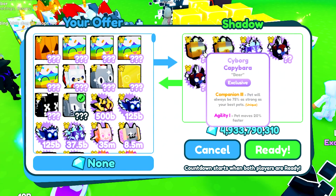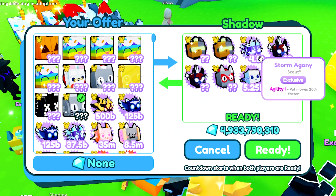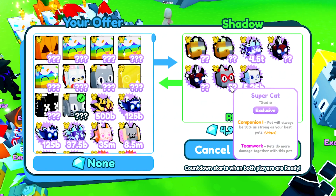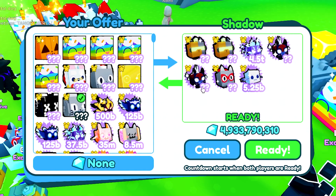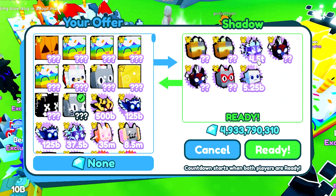We got a trade from Shadow who is putting up 4.9 billion in gems, two cyborg capybaras at 20 billion each, one storm acne at 17, two Sleipnirs going for 14.5 billion each, a super cat at three bill, and a sea dragon at around 6.5 or 7.5 bill. This trade is actually not too bad, although there's really only one OG pet — the others aren't really that old.